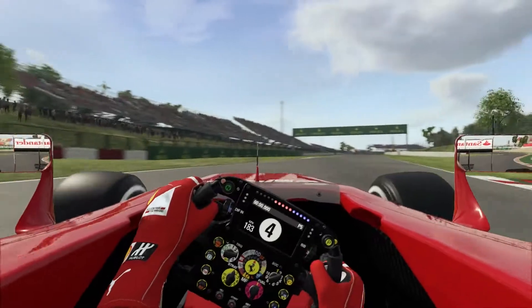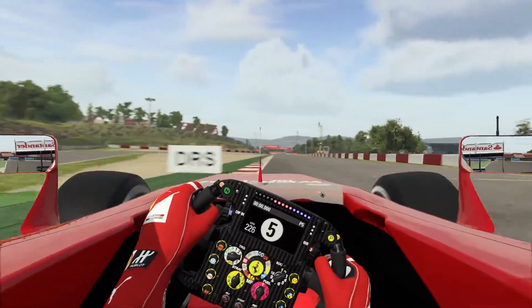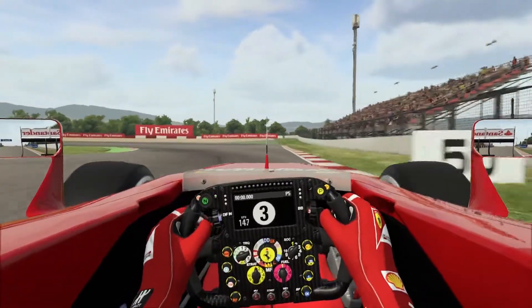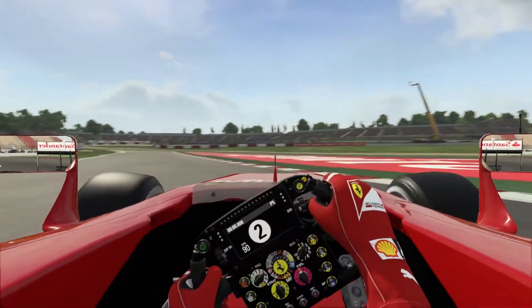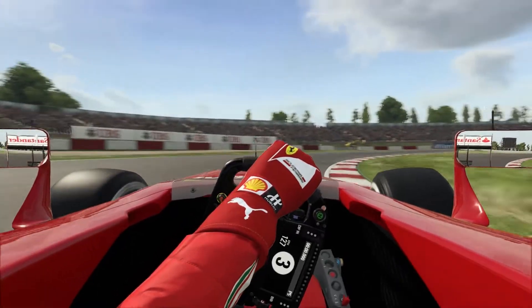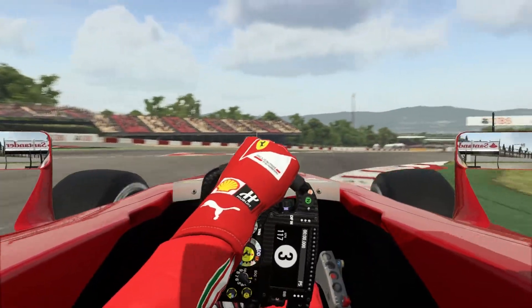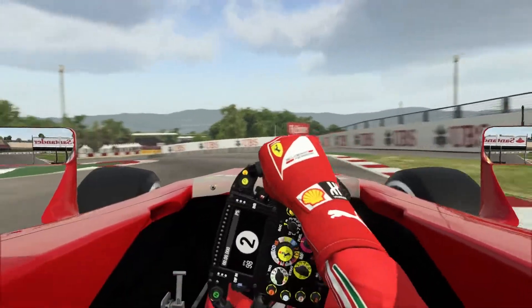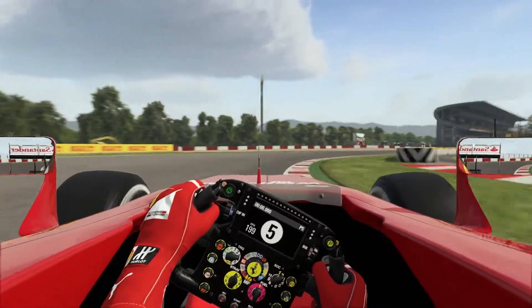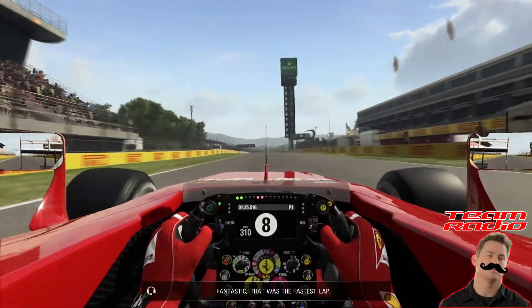Breaking down to the turn 10 hairpin — much better this time, no lockups, didn't go too deep. Down into third gear, hugging the inside line through turn 12. Very difficult to get on the throttle coming out of that long uphill right-hander. Down into second over the curbs, nearly cutting the corner — very aggressive through the penultimate corner. Full throttle through the final corner, DRS open, and we cross the line — it's an even worse time. An even worse time!